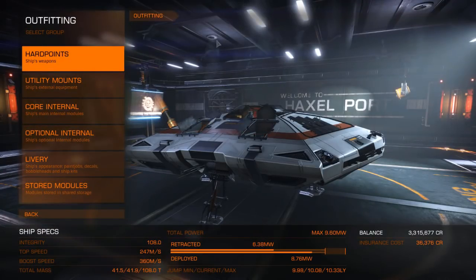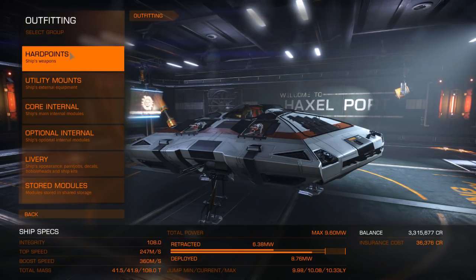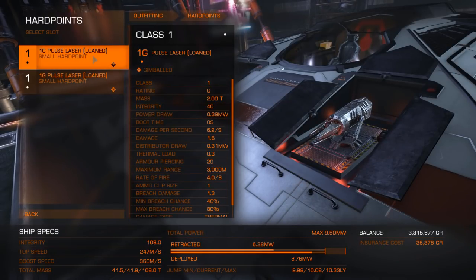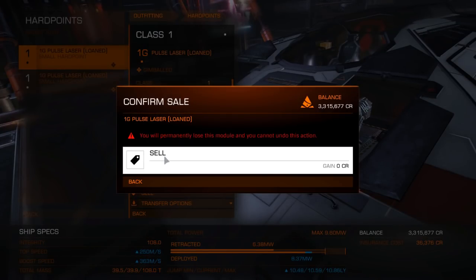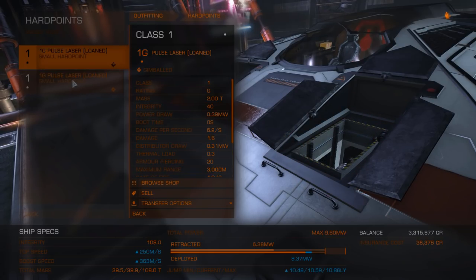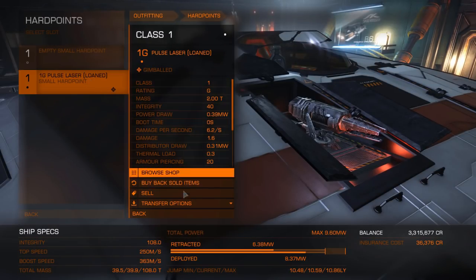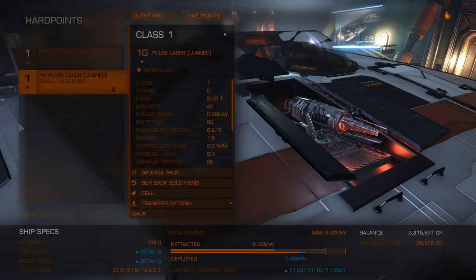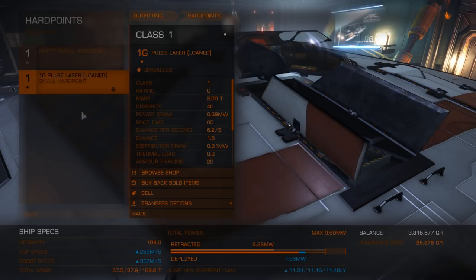For exploration you want your ship to be very light and to have the best frame shift drive you can get. We're not going to shoot anything, so you can get rid of the lasers. All the weapons do is slow you down — nobody's going to shoot you — and they also reduce your jump range.